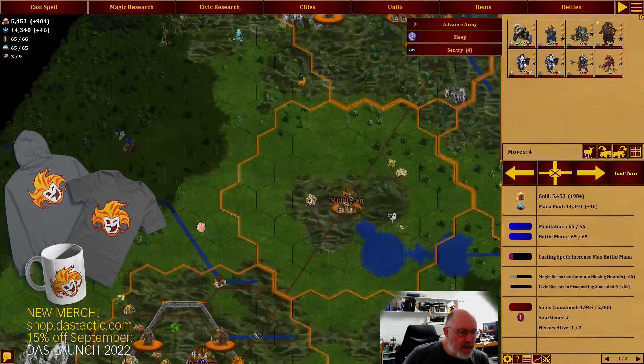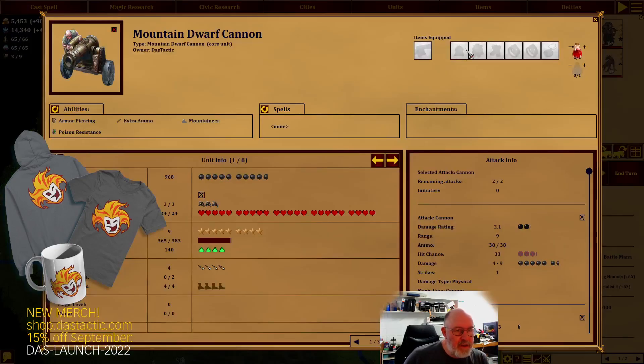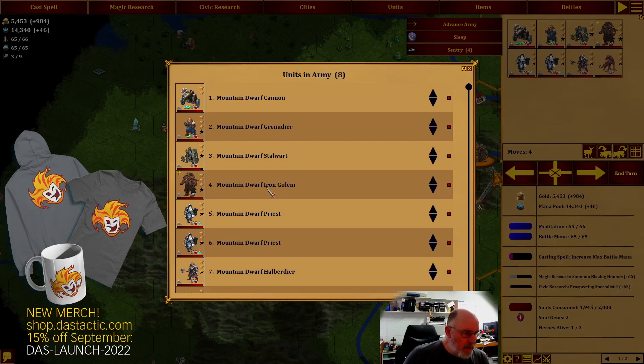We'll tell the mithril unit to offload the rest, enter the portal again, go back to sentry duties, and it'll pick up more next time. We're wasting mithril at this point. I can go build another piece of equipment - if we look at the units here, the cannon can use basic body armor and nothing special. It's very slow moving. Ultimately I want to get it to level 10 and leave it back in a city, so I probably don't need to focus on it. The stalwart doesn't have a helmet yet.